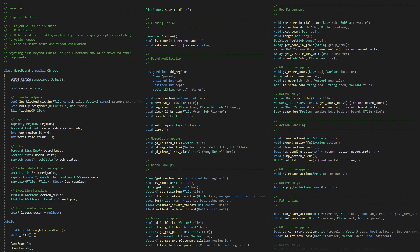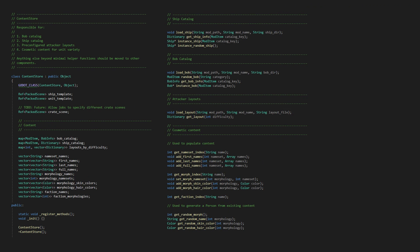The GameBoard is responsible for line-of-sight tests, the action queue, states of objects, pathfinding, and region management. The ContentStore is now responsible only for the Bob catalog, the ship catalog — which I've updated to be a bit more consistent — layouts of attacking ships, and cosmetic stuff for the units.